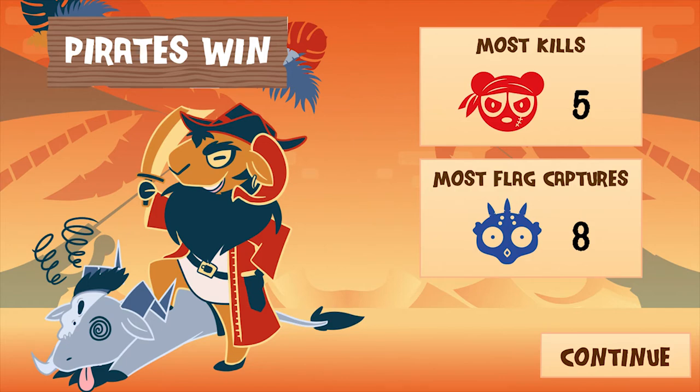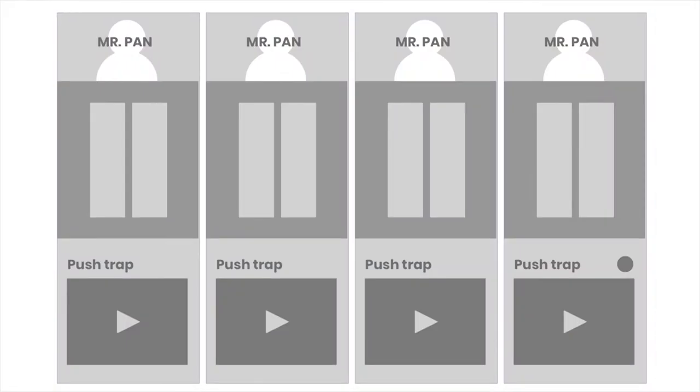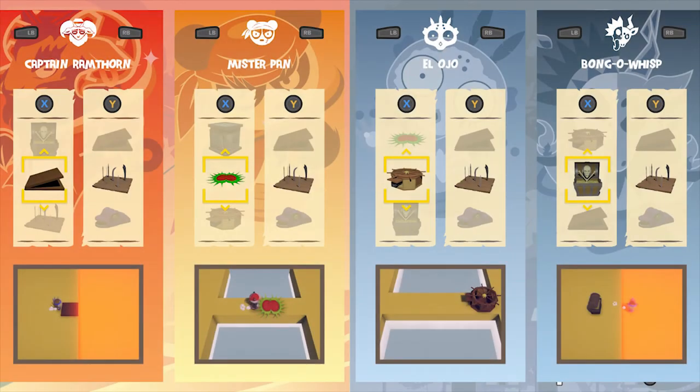Another thing I worked on for the past few weeks was the UI design, or user interface, because I find it very important that when you play a game you can see what you're doing and what you need to do. So I made designs for the character creation, the team selection, and the trap selection.